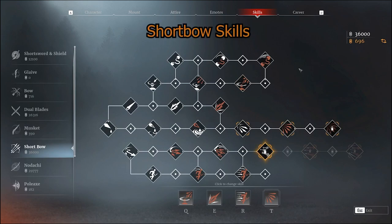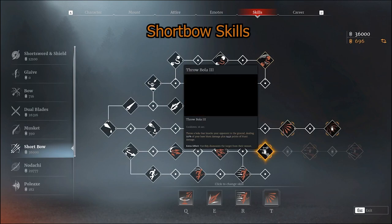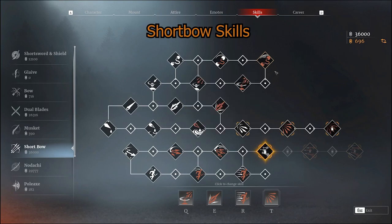The very first skill for the shortbow would be Throw Bola, which is great for dismounting heroes off their mount. I'm not a big fan of it, but I know people that are, so definitely go for it if that's something you're into.